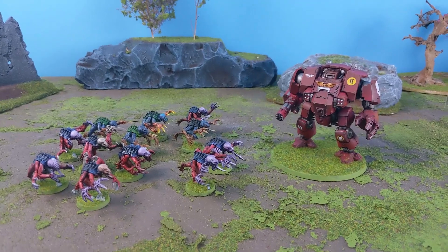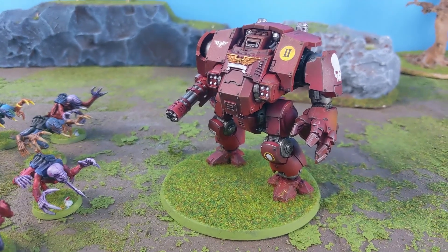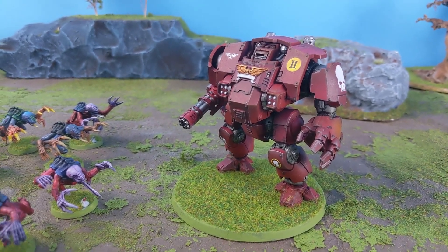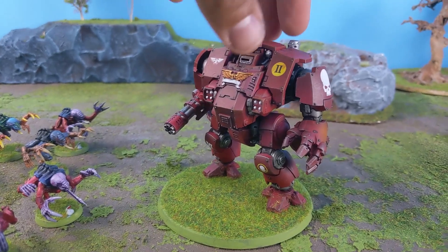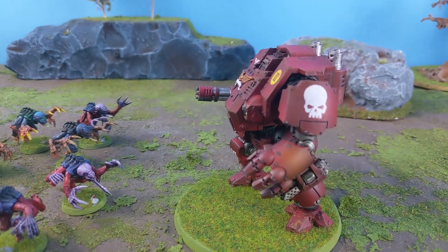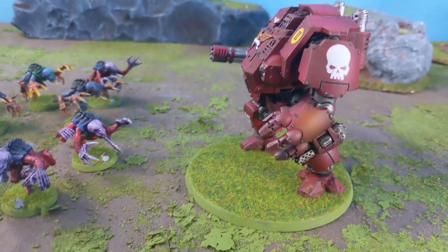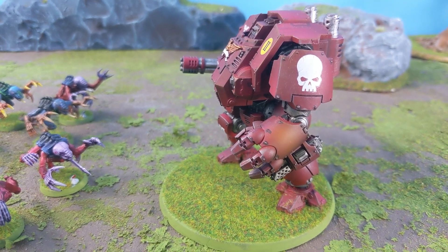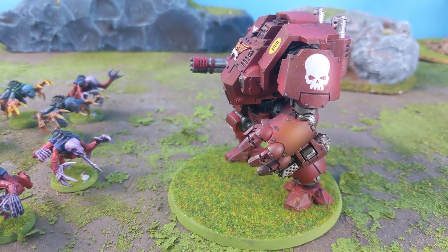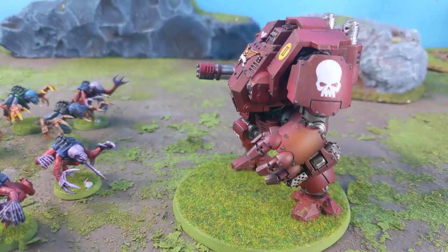Let's go through what both sides have. The Redemptor Dreadnought has two Fragstorm grenade launchers — no AP, blast weapon — a heavy flamer with 8-inch range doing heavy D6 auto-hits. The main star is the heavy Gatling onslaught cannon with AP and 12 shots a turn. Then there's the Redemptor fist which gives twice strength, so 14 strength total, AP minus 3, and D6 damage. If it dies it explodes, and if charged or makes a charge it gets an extra attack. As Blood Angels, you also add one to wound rolls.